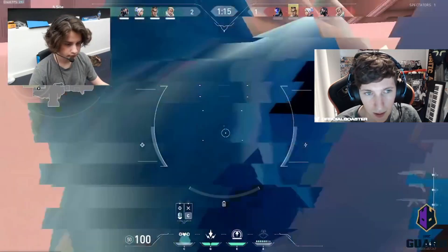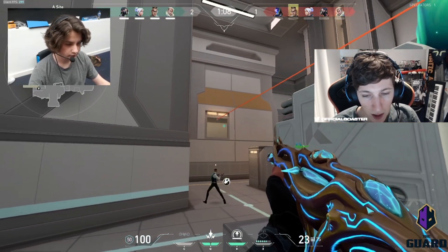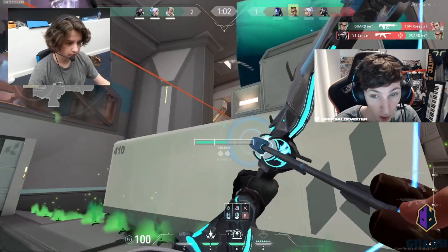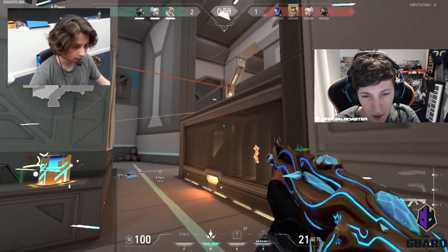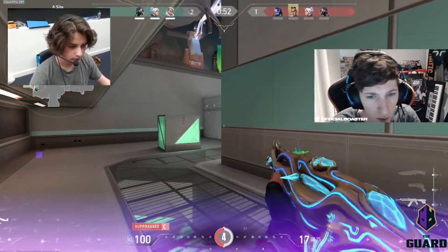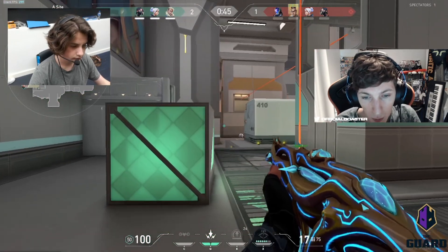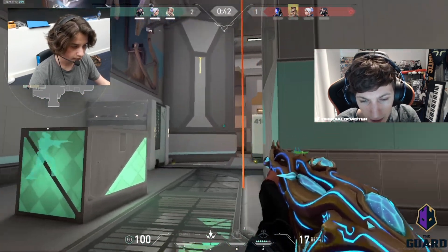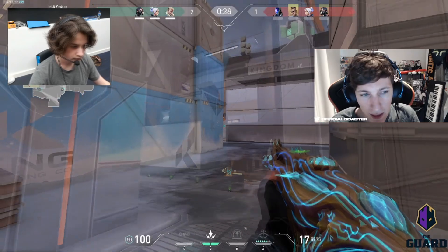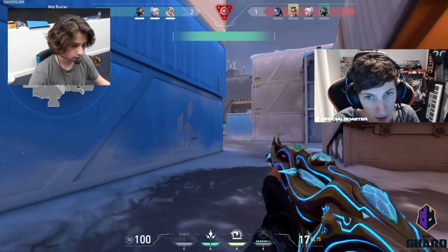This time he has the drone on A. So he drones at around 1:15, which is an okay time, it could be close. I always think Sova shouldn't really drone out A, mainly because it doesn't really do much for the info. But he does get a nice little capitalization off of that drone and gets the kill. Does a little recon - he's just kind of throwing his utility at them, not too much. They have the Viper wall here. Would it be better to use the recon now and try and get a wall bang through the Viper wall? He does have two shock darts as well.